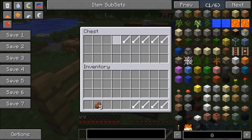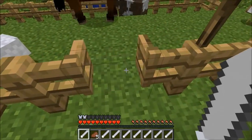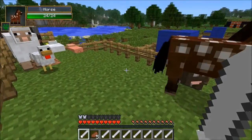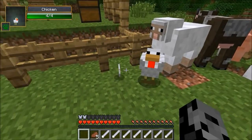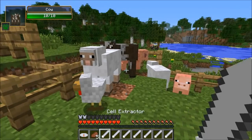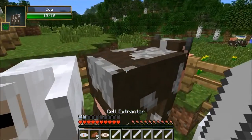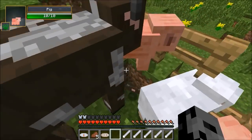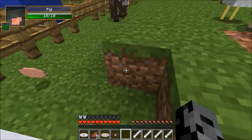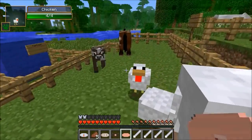So we're gonna grab all these and extract some cells from the animals. All right, let's get some DNA. To do this all you have to do is just right click them. Chicken, you're going first — and you can see I got some DNA right here. I've got a chicken cell. We need to do this on every single animal if we want to pass through the obstacle course. So I've got the sheep, I've got the cat. There it is. And we also need the pig — how did it fly over there?